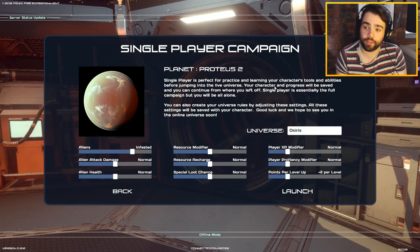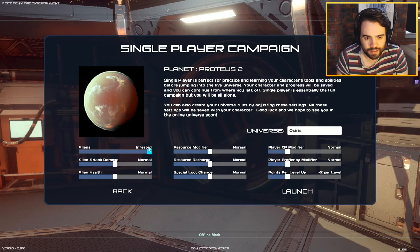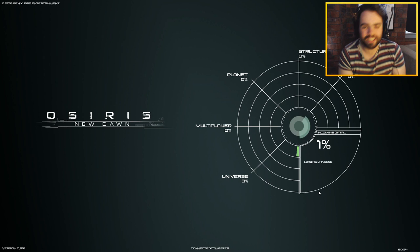Finley. Because he's British, obviously. Buckingham. Sir Finley Buckingham. What a man. Absolute hero. Single player campaign, Planet Proteus 2. Single player is perfect for practice and learning your character's tools. We can set the number of aliens. All other things set to normal. Let's just get in there, let's give it a go.